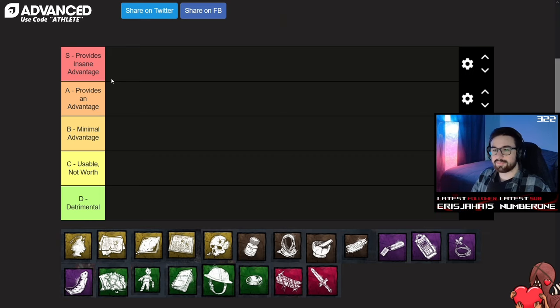For example, we have 'provides an insane advantage.' Any add-on in this tier is going to provide you an outstanding advantage very frequently or all of the time. A tier is a little bit different — it's add-ons that are very consistent and good, but don't provide constant value or are outshined by those in S tier. B tier includes add-ons that provide advantages that aren't consistent or have some quirks or limitations. C tier includes add-ons that provide value but not necessarily advantages — usable but not relied on 100% of the time. D tier includes add-ons that are detrimental. Spoiler alert, there's only one that goes in here.